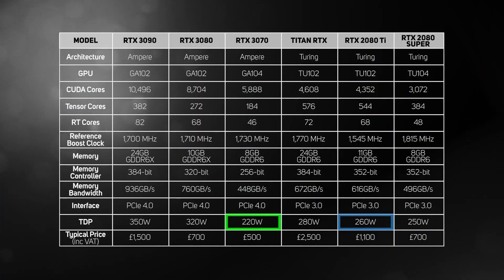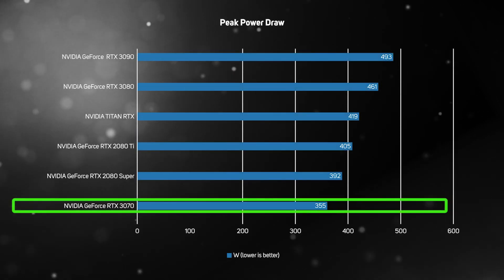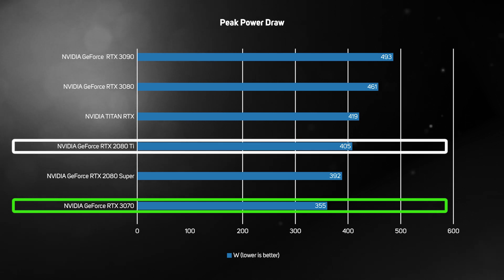The new RTX 3070 has a TDP of 220 watts compared to the 260 watts of the RTX 2080 Ti, so it should come as no surprise that its real-world power draw is lower too. Our test system drew a peak of 355 watts from the wall, a lot less than any contemporary graphics cards, so you don't need nearly as powerful or hefty a PSU to run the RTX 3070 at its best.